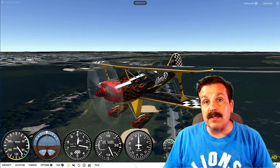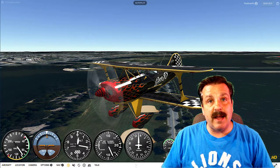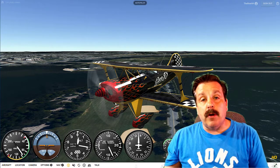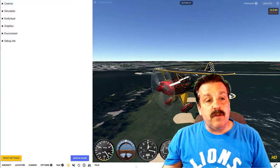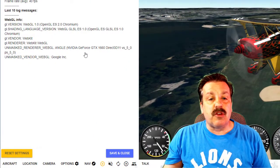I want to make sure I have the best graphics set up when I'm playing GeoFS. The first thing I did was install the Opera browser — not Opera GX, just Opera — and then I set up Opera to run with my Nvidia driver. If you haven't seen that video, I'll put a link in the cards above. Once you've got that set up, if you hit debug info you'll see that it is using the correct renderer for GeoFS.